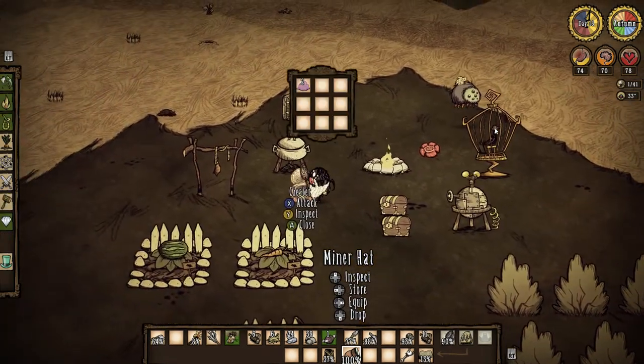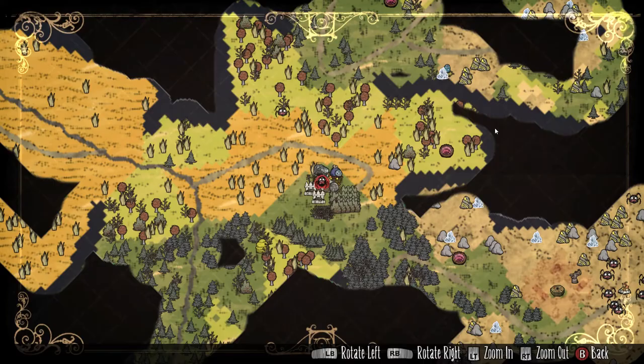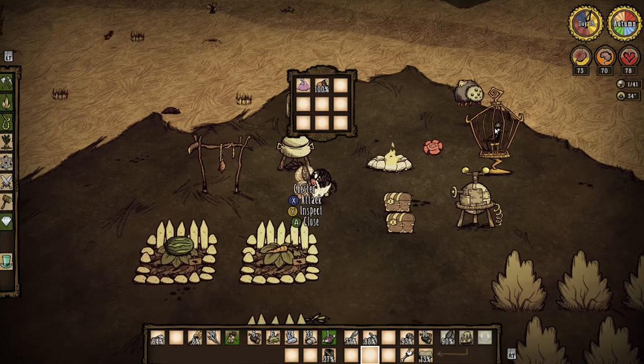Now we're going to give that to Glammer. In order to keep the miner hat charged after being used, there are light plants underground. So we will at some point have to go down there and get some lights to replenish it, but that is certainly doable.